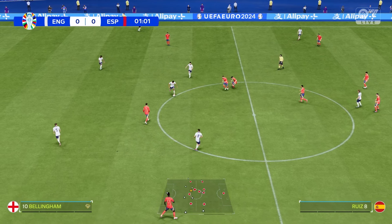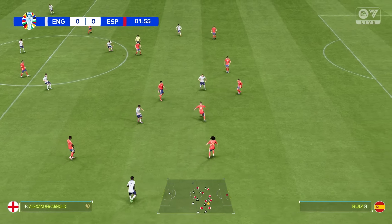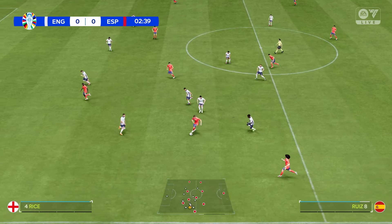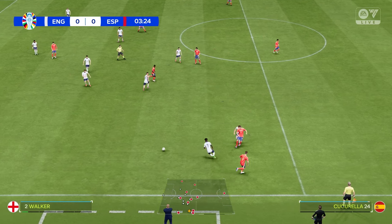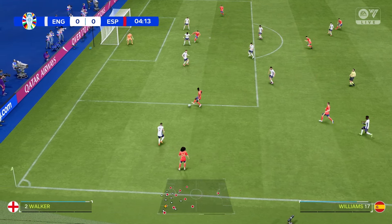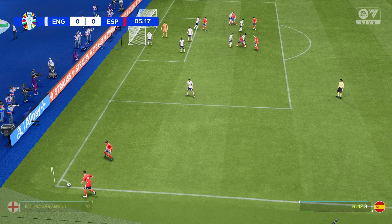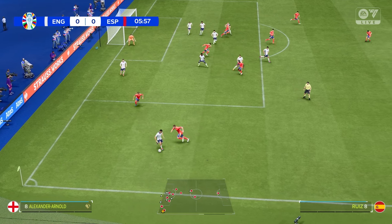Bellingham has the ball in midfield, off to Trent Alexander-Arnold, spreads it to Saka — and possession is overturned. Spain now on the attack. Spain probably being the team of the tournament in real life. Williams into the box, Spain tries to pass it off, blocked and out for a corner. Short corner routine stopped by Trent Alexander-Arnold though.